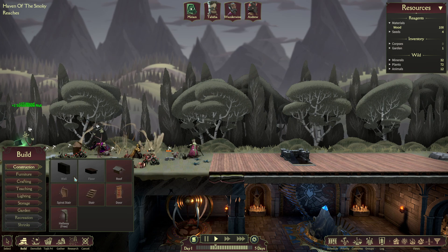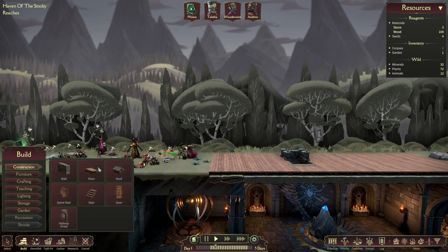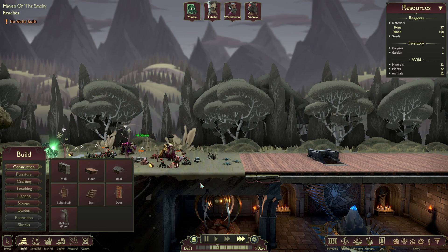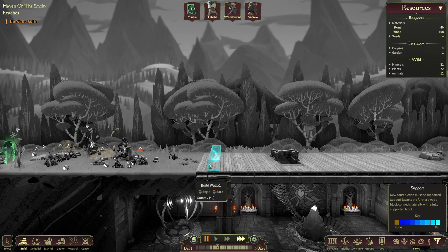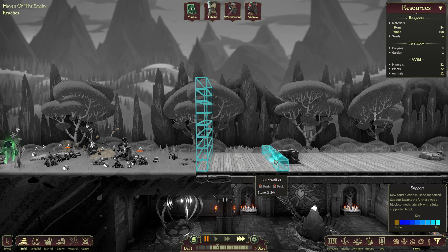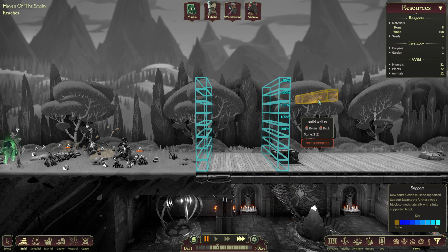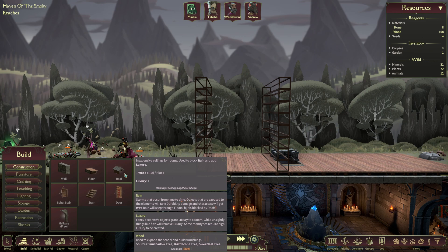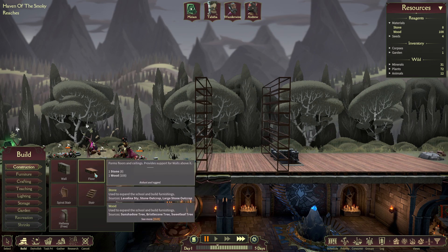So we'll go to build, and I'll wait until we get some stone. We're starting to get some stone — you can see the materials up here. I like to pause it when I first build the wall. We'll make kind of a small room here. I'm not going to do a roof yet — only the roof will fully stop rain. A floor will prevent some of it, but it'll still drip through, and anything it touches it'll damage.